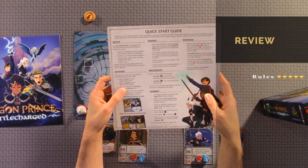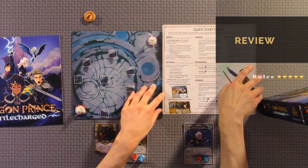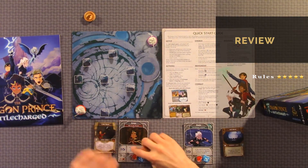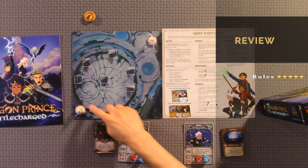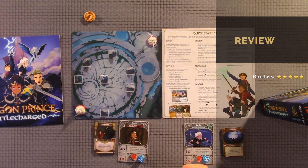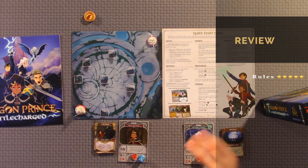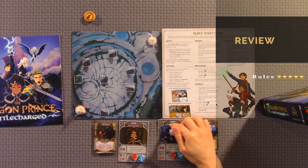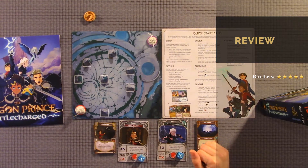The quick start guide also covers setup, actions, energy, movement, combat, and winning. The cards have information like movement speed — you'll be able to move 3 on the grid. This is the line of sight, and this is the attack. Each character has their own stats and character information. Rules overall: 5 out of 5. Everything's great with the rules, quick start guide, and the icons on the characters.